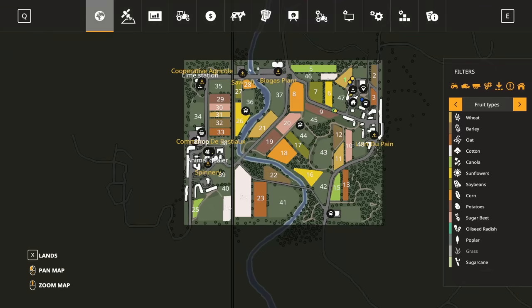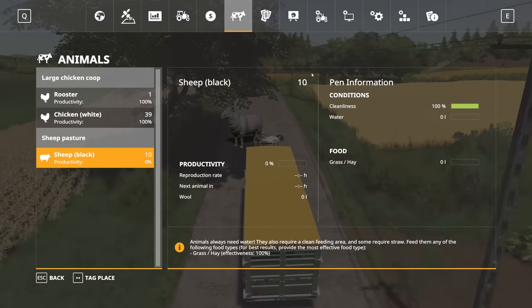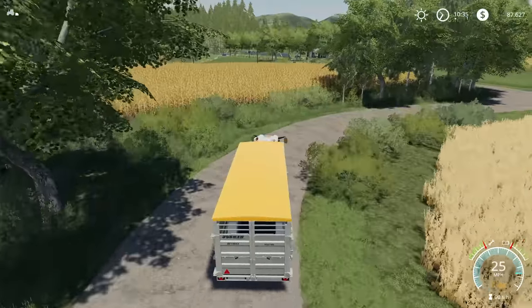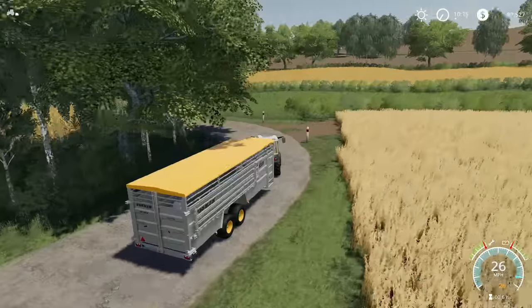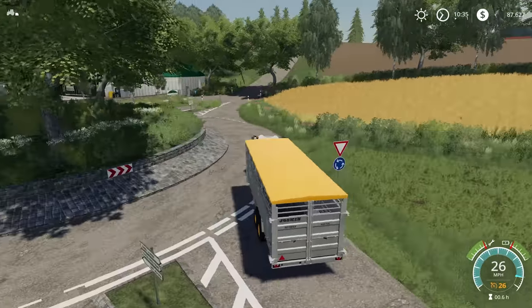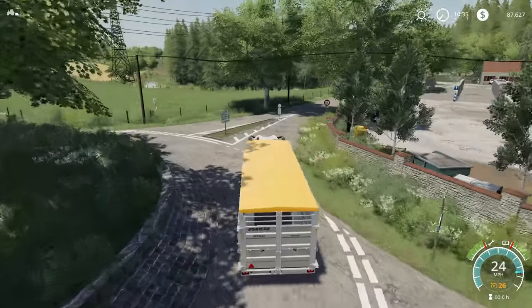Our animal pen holds a total of 80 sheep right now, and we've got 10 in there at the moment. I figure if we can get to 30 or 40 sheep and leave the rest of the room for them to reproduce, that'll get us our achievement for breeding sheep. So maybe we'll try to fill half that pen — get to 40 animals if we can.